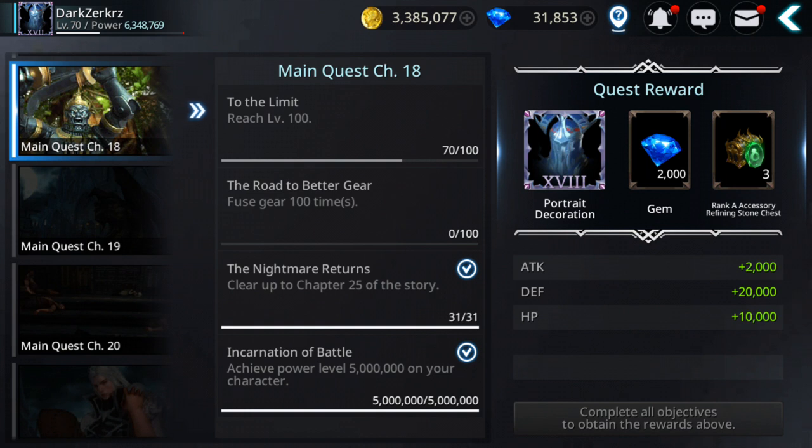Then we have main quest chapter 18, where we have to reach level 100. I still need 30 more levels. Let's see how you can do that pretty fast — besides using instant clear tickets or auto runs in the adventure, and also using weekends when you have 50% experience increase events.